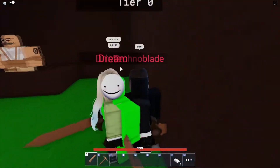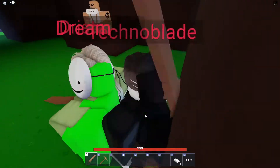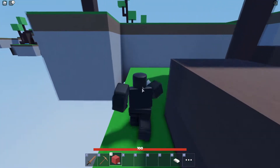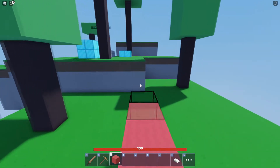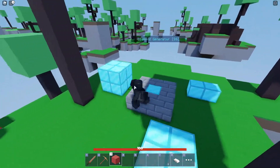I wouldn't recommend going for the TNT or bow and arrow first because it's going to take ages to get enough iron. What I'd recommend is getting enough wool and then going to the diamond island to upgrade your generator, because that will help you get a lot more iron much quicker — which is what we want.